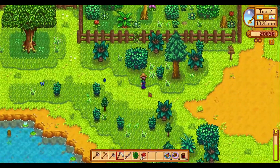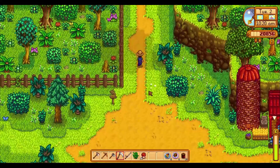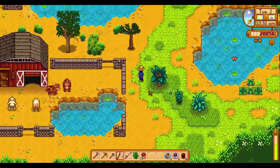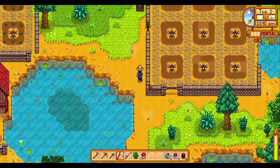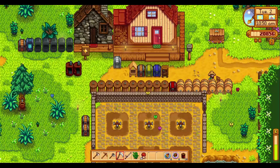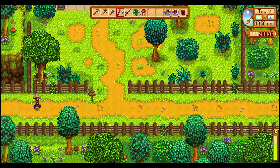We just need a truffle, which we get from the pigs we're slowly working towards getting, and also a poppy — we've planted a bunch and it just has to be any old poppy, doesn't have to be iridium stars or anything. We are working towards growing red cabbages for the dye bundle, apples which might grow this season, and a rabbit's foot — our rabbit has to reach close to or max happiness in order for us to start getting rabbit's feet.